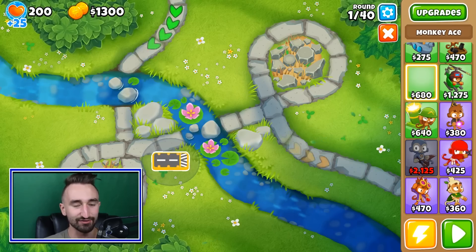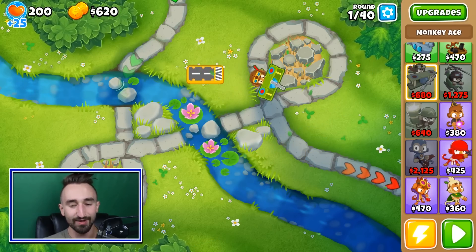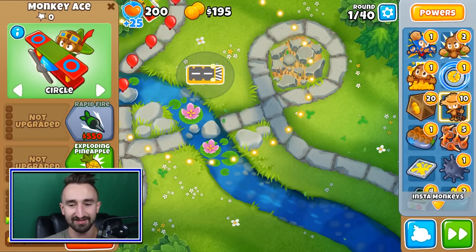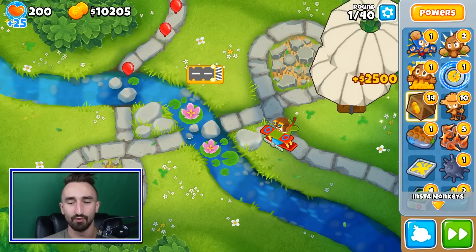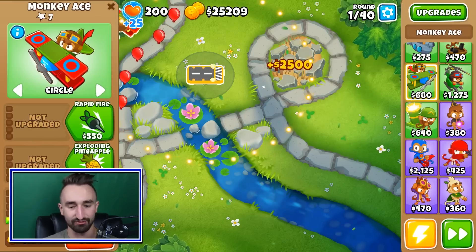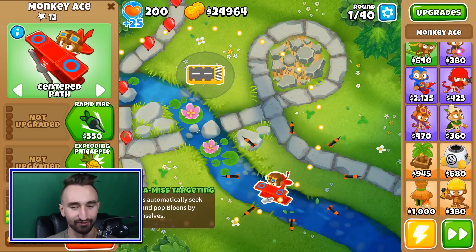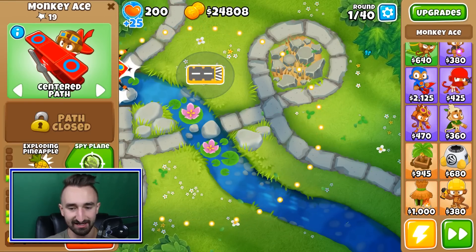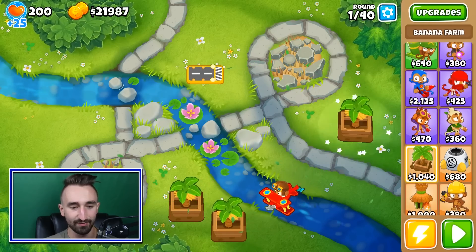Let's pick the perfect spot — right here seems good, but maybe more so right there, actually. Let's start him off right here and see what he can accomplish. Sharper darts, yes. And of course we have our good old-fashioned cash drops here to help us out, because we need a lot of cash — over $100,000 — in order to get this thing maxed out. Exploding pineapple, check.